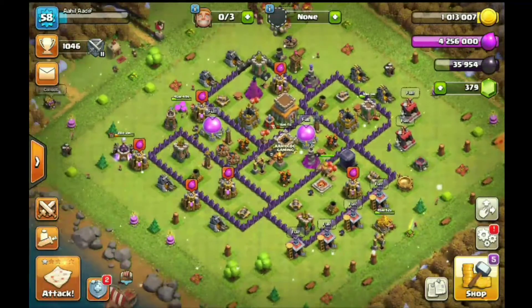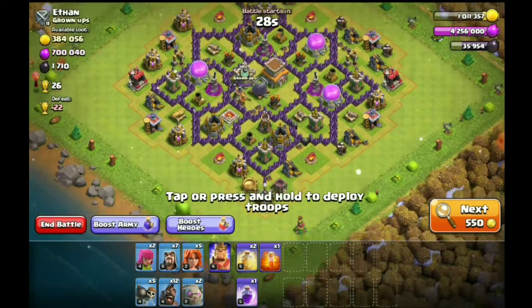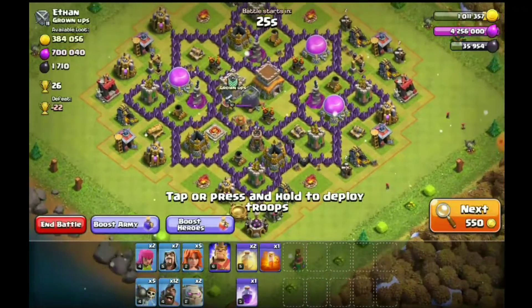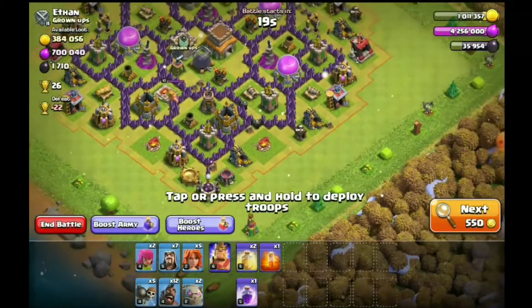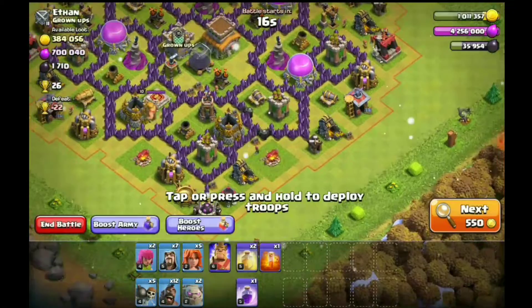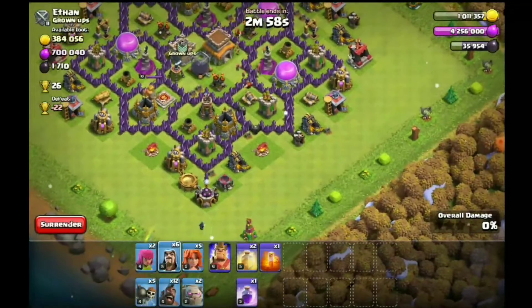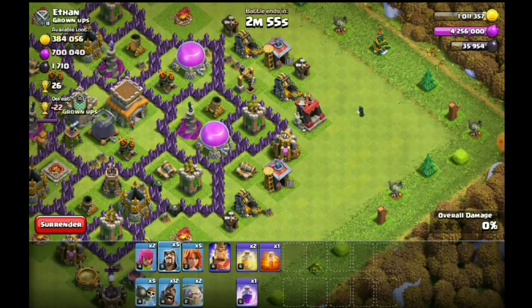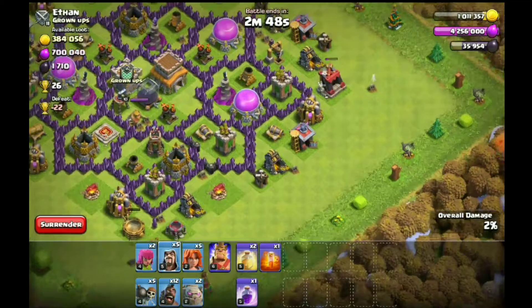Now we have a second set of farming. Now we will attack with CC troops. There is loot and a dark elixir. First of all, I dropped a 4 funnel set. I dropped an Archer. Here is a Wizard for funneling.